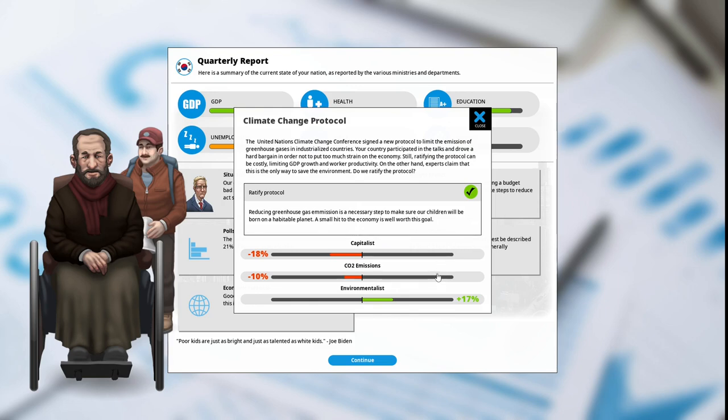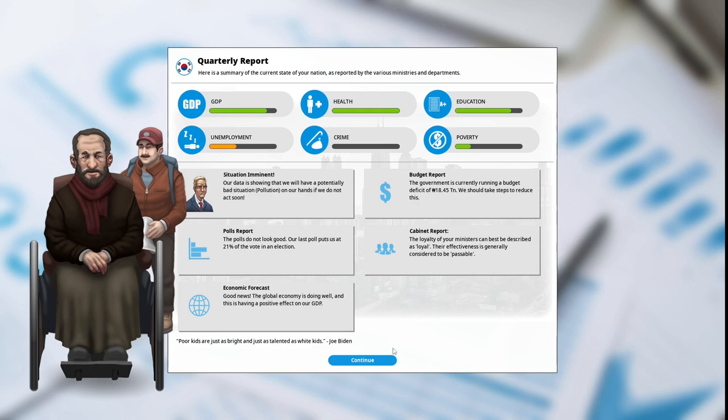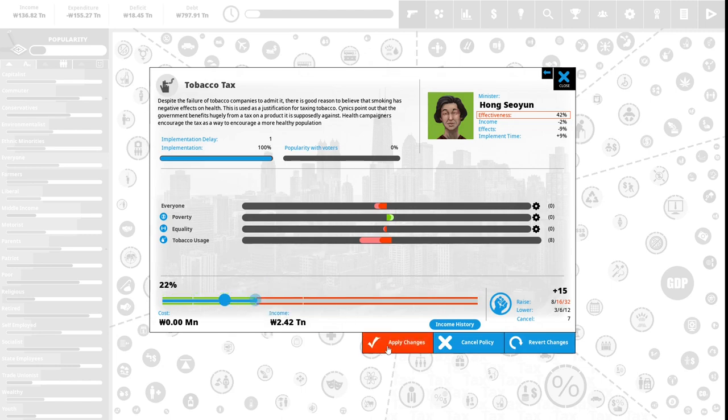Polls report: our last poll puts us at 21% of the vote. Cabinet: ministers are loyal and passable. Economic forecast: the global economy is doing well, positively affecting our GDP. We have 15 political capital to spend. Tobacco tax: we increase it further, investing 8 political capital to raise it to 22, to further address our respiratory disease crisis. We now have 7 political capital remaining.